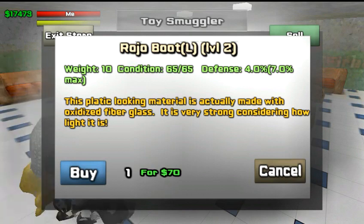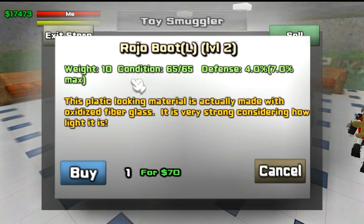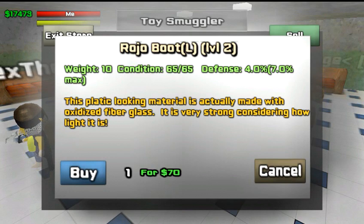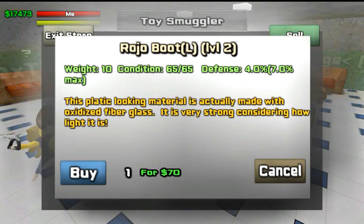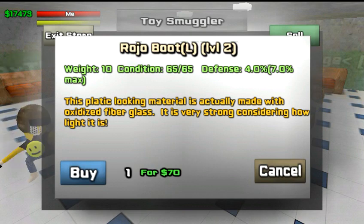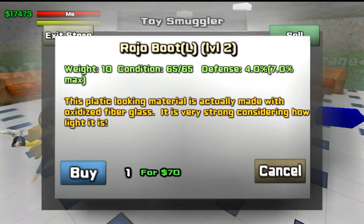The second thing you want to look at is condition. Right here it says condition 65. The higher the condition of the armor, the better. You can upgrade any armor and any weapon. Right now, let's stick to the basics.